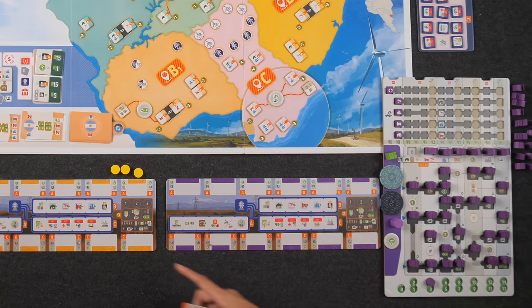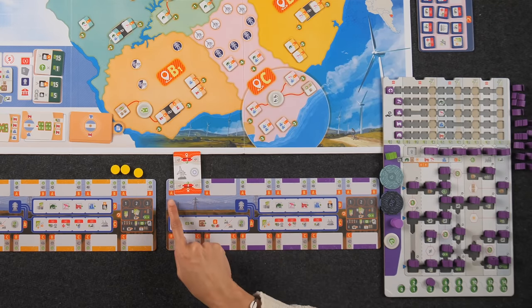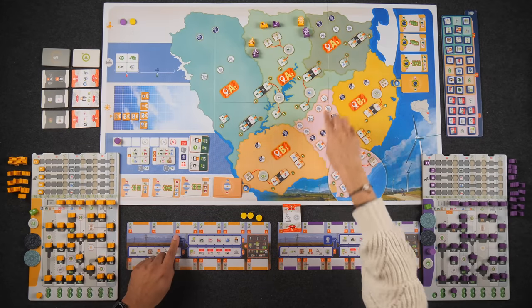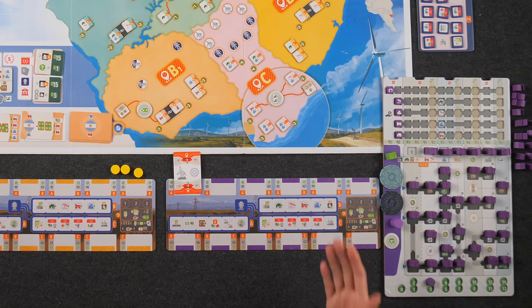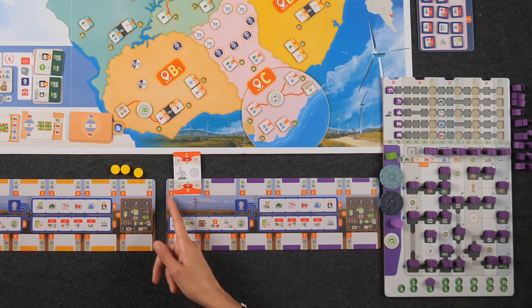The game is played over several rounds, and each round players take three actions. Each player starts with the same set of eight identical action cards. You play these cards to your player board either in the top row or the bottom row to pay the cost and take the action in the indicated zone. Actions in the top row are slightly cheaper but can only be performed in zones A and B. The bottom row can be performed in zones B and C. Cards must be played in the leftmost available spot of that row — leftmost spots are more expensive, getting cheaper toward the right.